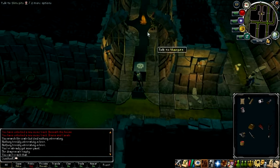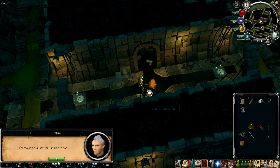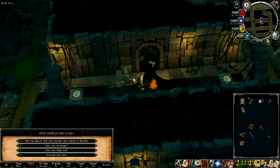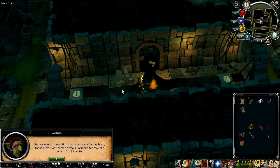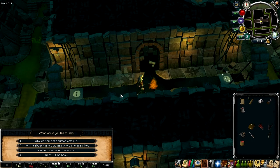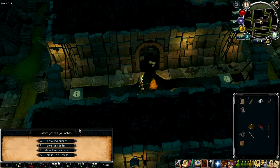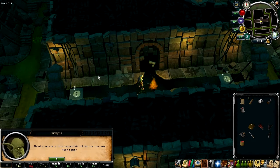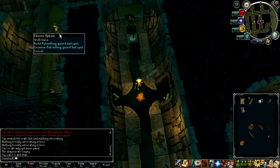There are two goblins here — we need to go and talk to them and convince them to be the guards. Ask them to help you. It appears they want armour, so just give them the armour you got earlier. Skip through the dialogue and choose option number one: patrolling guards.